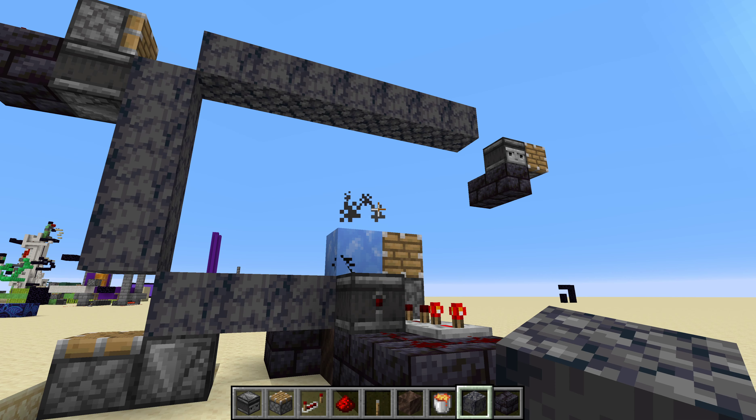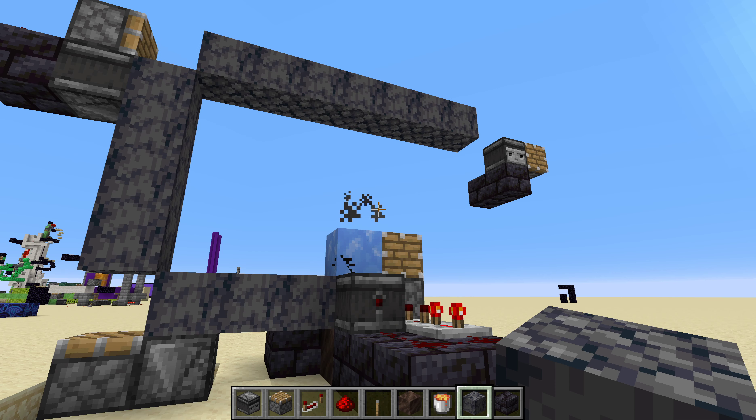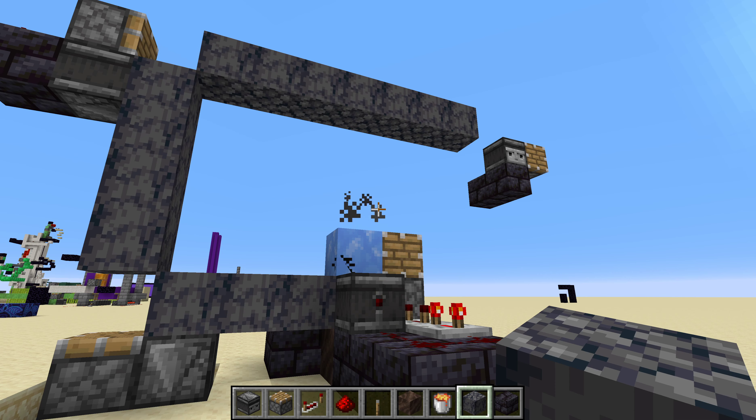There it is — notice we're getting basalt generated out of nothing, and then we can use it in builds or whatever, if this was in survival and we didn't just have infinite blocks anyway. So, this has been Sour Savior, and thank you for watching.